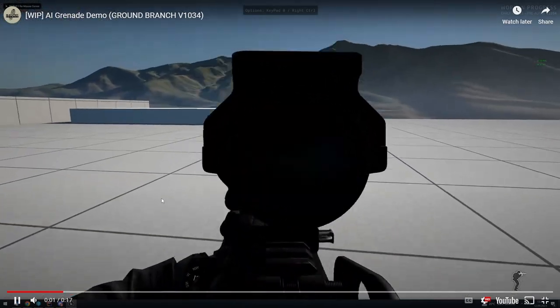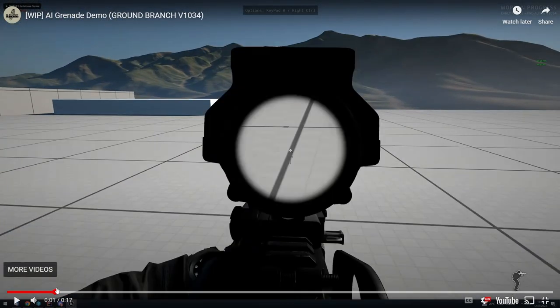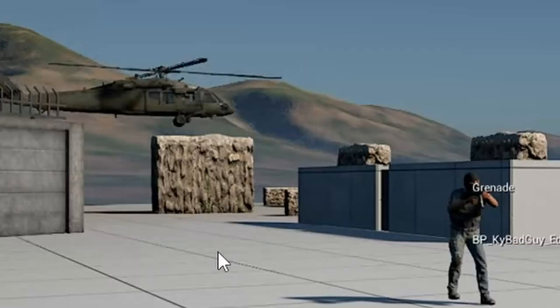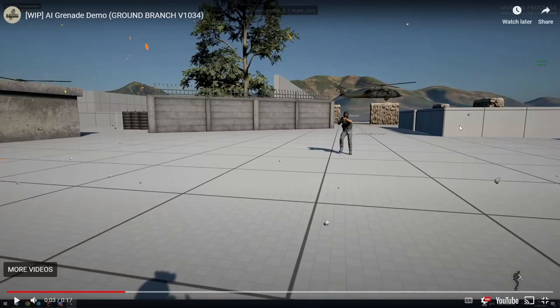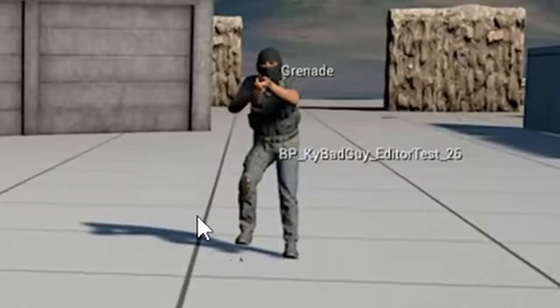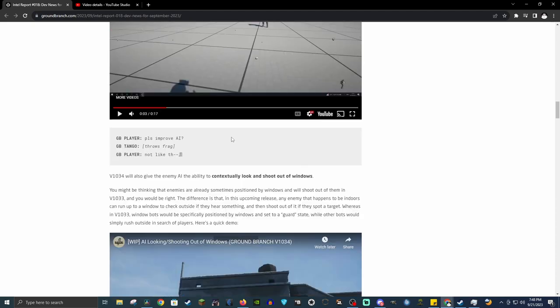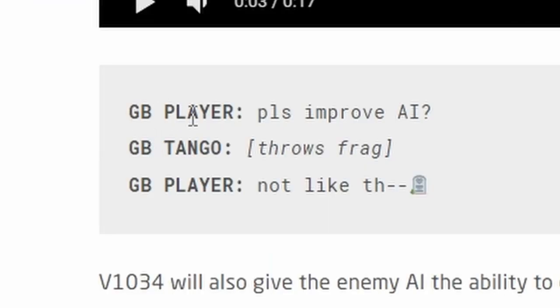One thing worth pointing out in the background of that demo is there are helicopters — looks like insertions. There's a bunch of helicopters trying to land in various areas, which is pretty cool. But yeah, grenade throwing is another thing we have to worry about now. The blog even jokes: 'GB player: please improve AI. GB tango throws frag. No, not like that!' — then just dies.